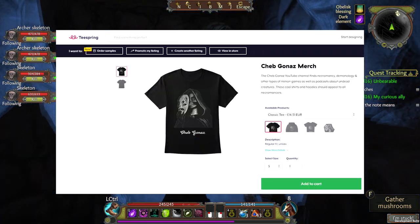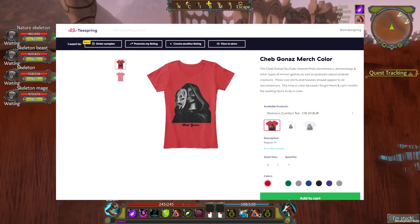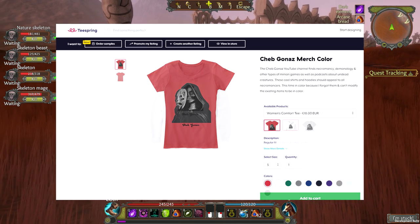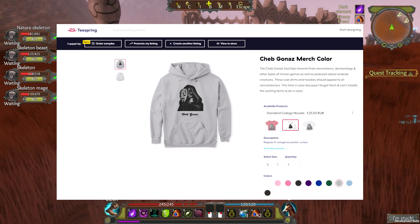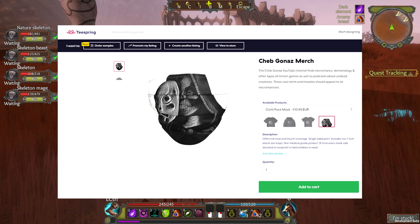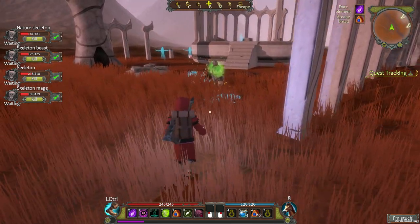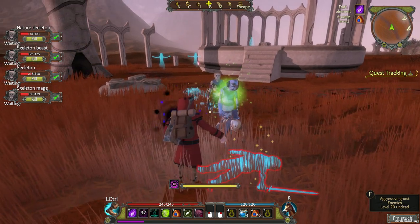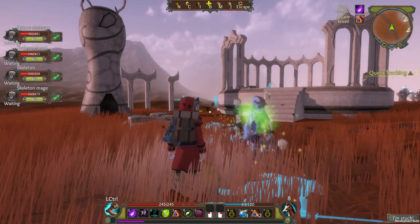By the way, I made some shirts on Teespring. They're available in black and also in color — there's a standard men's t-shirt, a women's t-shirt, a hoodie, and even a corona mask, so you can have something cooler on your face than that boring white cloth. I get a couple of bucks per piece of clothing sold, which helps support the channel. Link's in the description. I also ordered some samples and photographed these so you can see how they look in reality — they're not ironed, sorry about that, fresh out of the package. I've got more necromancy videos coming soon.